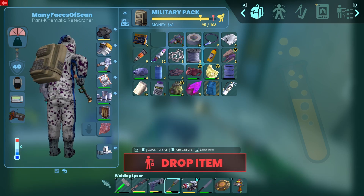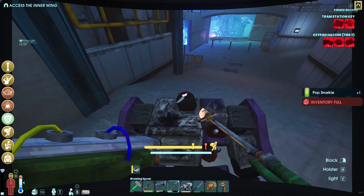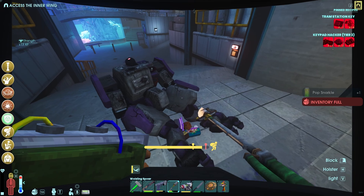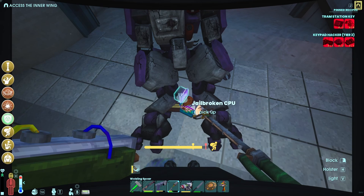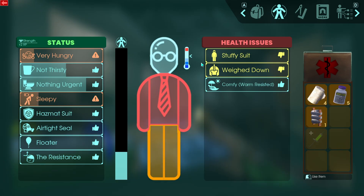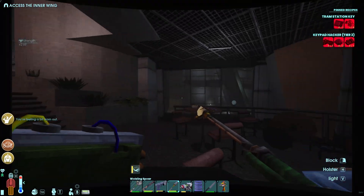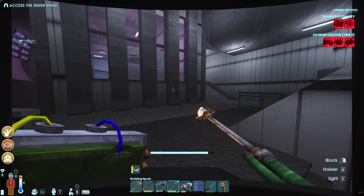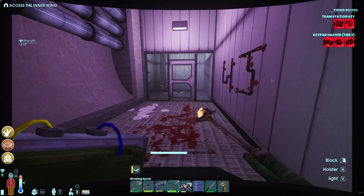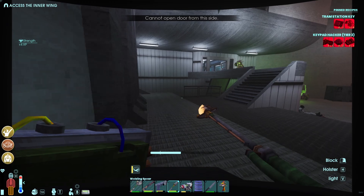If you have the scrap shot, the pistol, and the welding spear, you should be able to kill robots by yourself. Aim for the eyeball and the backpack area — that's the weak spot. Also, in case you didn't know, you can sit in a chair if you're about to fall asleep and you'll get up to around 30 stamina — it's nothing crazy but it'll help. Now you're fighting through here and there's a bunch of materials in the labs that you're gonna need.